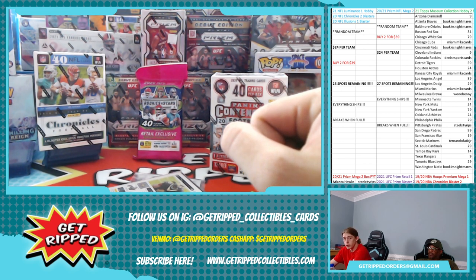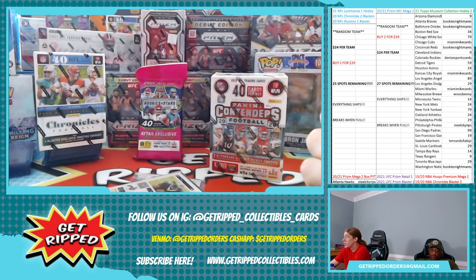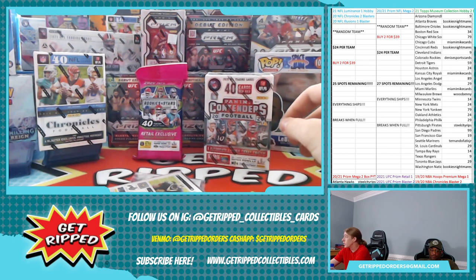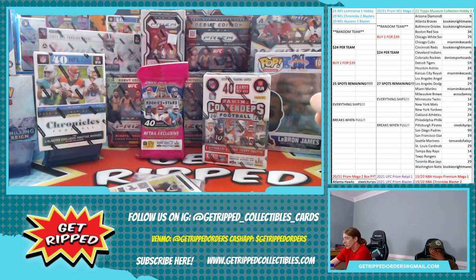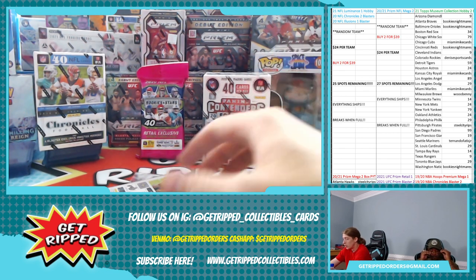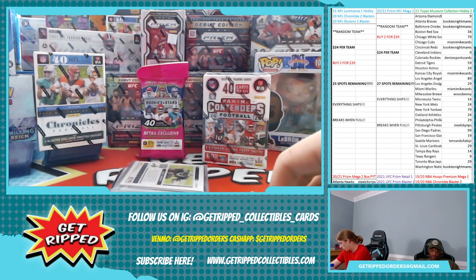That's $24 a team, or you can get two for $39 — we got like 25 spots left on that. We also got two for $39, same deal, $24 per team for two Mega Prisms football. And then we also got the Museum Collection up, kind of tucked back behind the Contenders — we got a PYT on that. In the chat right now we have a couple Prism blasters we're selling off the packs individually, doing random packs on those, and also trying to break either the Chronicles, the Contenders, or this fat pack. That's what we got going on break-wise right now — let's get into this.